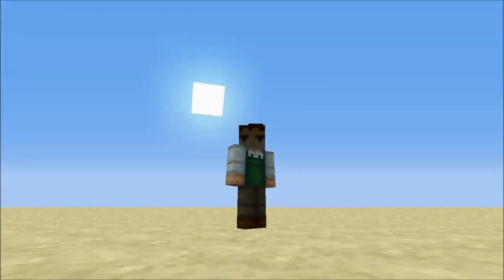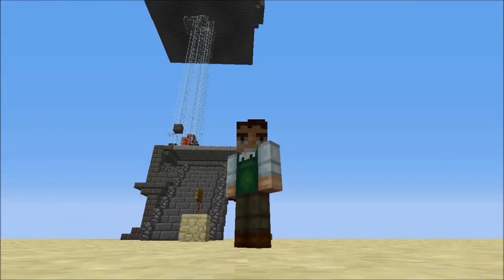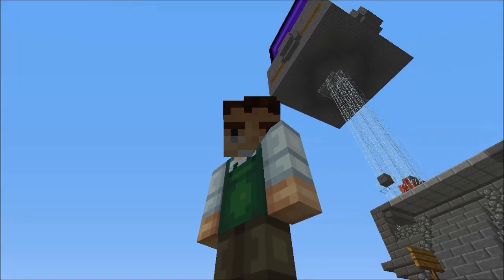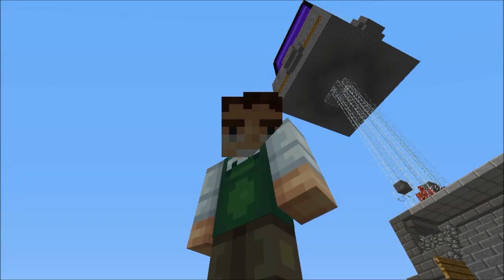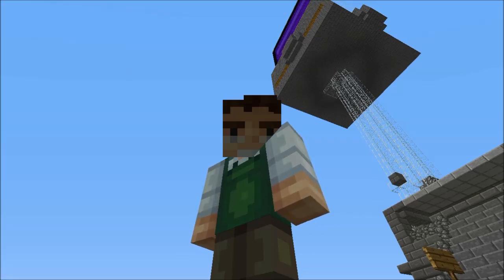Hello ladies and gentlemen, this is Soap the Great with another practical Minecraft tutorial. In this tutorial we are going to be building a combination iron and gold farm. It is much larger than any of the previous tutorials in this series. It is large, it has a high material cost, and we will look at that later, but it is immensely practical. You get iron ingots and gold nuggets out of it.